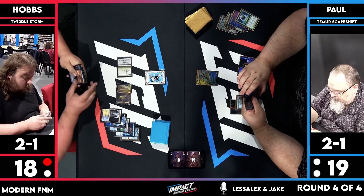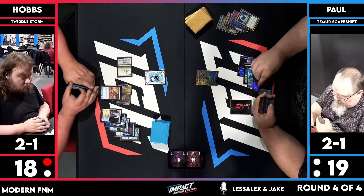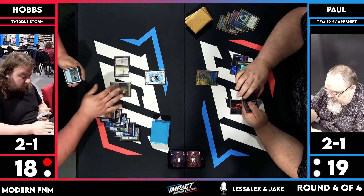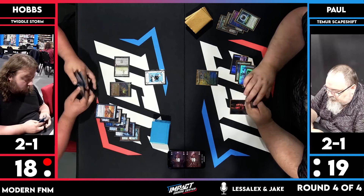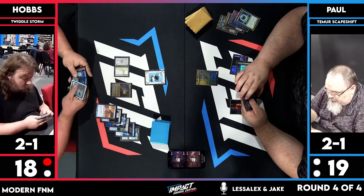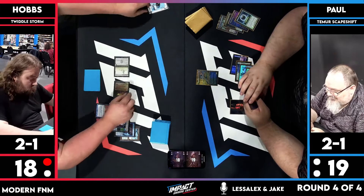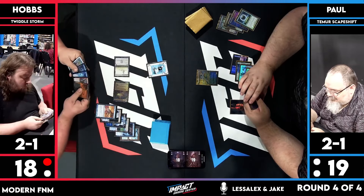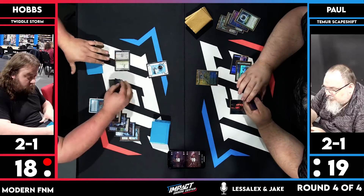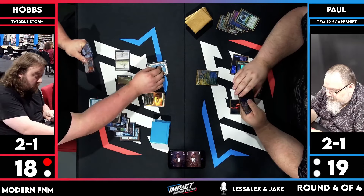We're gonna untap and float three mana. He's got about five now. These guys have a bunch of blue Dreams Grip in hand. Dreams Grip — you can entwine it: pay one to tap target permanent, or untap target permanent, or entwine to tap and untap two different permanents. Hobbs is doing that to cut off all of Paul's mana. He's going to twiddle here to untap. The end game this turn is to play the One Ring and set up to try and win the game next turn.